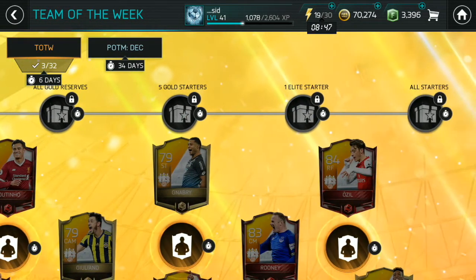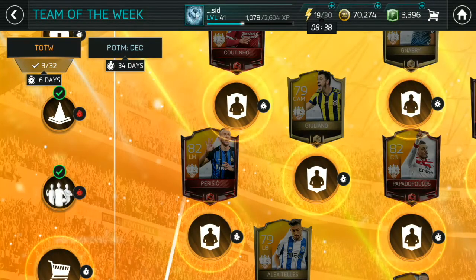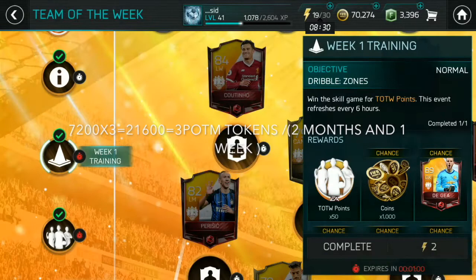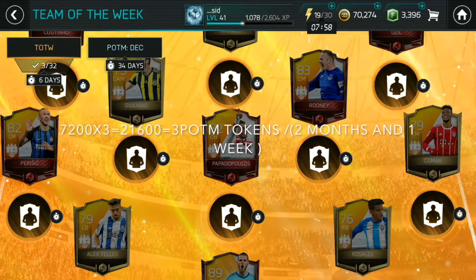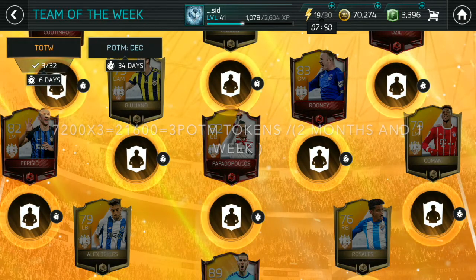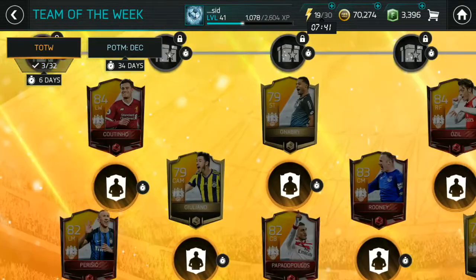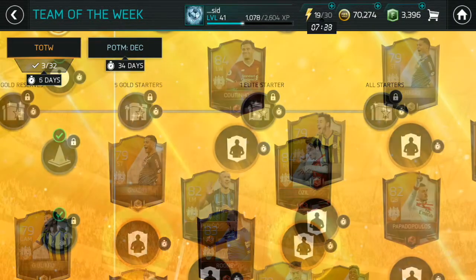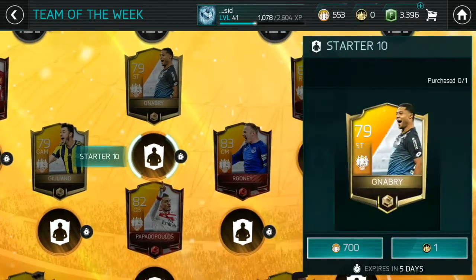Alternatively, you can basically not spend any of your Team of the Week points, since they carry over to the next week. As you can see, I currently have 553 points. If you save for about two to three months, you'll have enough tokens for one Player of the Month — assuming it still costs three tokens, which I think it will. It's also fine to just get one token and exchange it for 500 skill boosts, 2.5 million coins, or 300K training XP — all good choices.